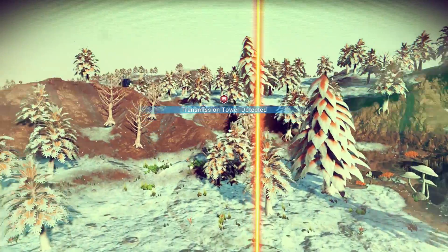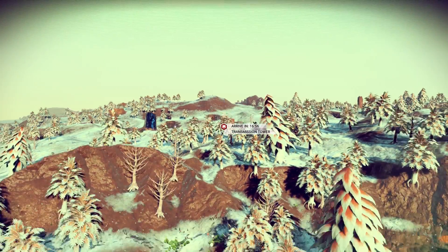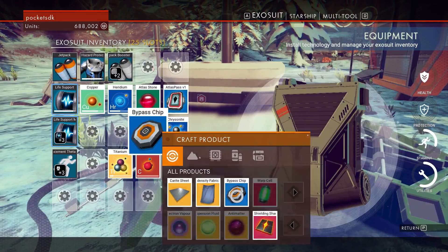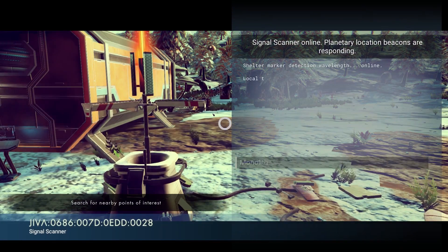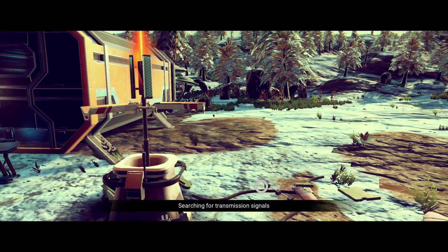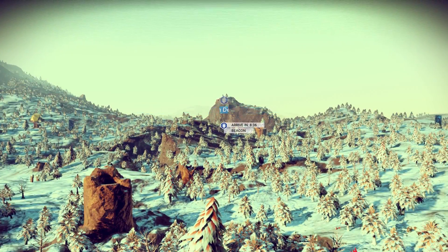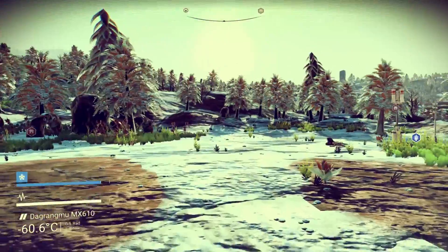Sometimes you'll find an observatory — that's not it. First try: transmission tower detected. So we're going to go there. You can do this as many times as you need to. Another bypass chip required — you just activate it again the same way. So if you don't find the transmission tower on your first try, keep going. It's not observatories you're looking for — it's the transmission tower. But we found ours, so we are going to go and get it.